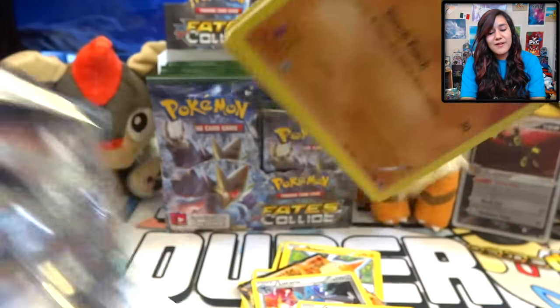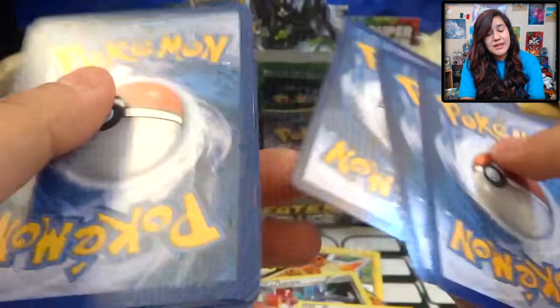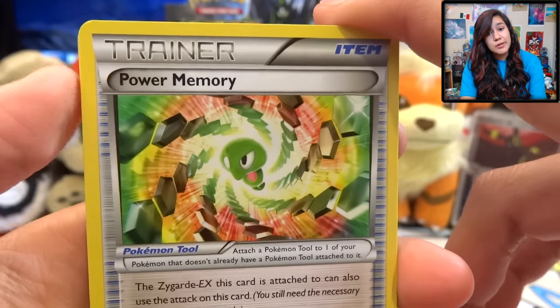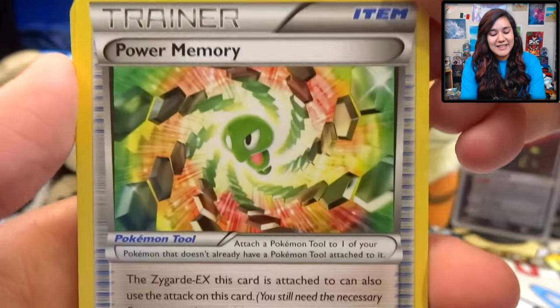Leave a comment and let me know what you think of Fates Collide. Let me know what your favorite card from the set is — it doesn't have to be something I pull in the video, just the coolest card overall. For me, it's the Booty Shot Umbreon obviously. So if we pull that, I am going to be so excited.